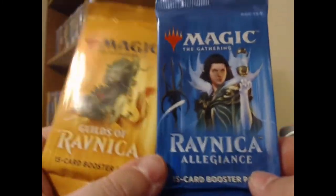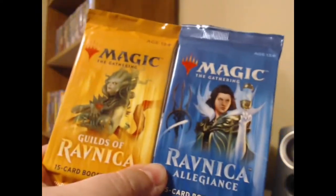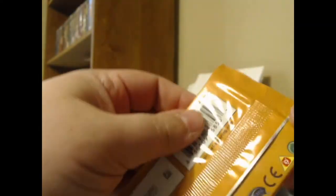I had a few Shocklands back in the day, but I very foolishly got rid of them, because Uncle Roundy is a big bowl of stupid smothered in stupid sauce. I had a Temple Garden, I had a Blood Crypt, I had a Steam Vents. This was before I knew about Commander, and before I knew the utility that Shocklands would have in Commander, and I just got rid of them. So we're going to take one shot from each of these sets and we're going to try to get ourselves a Shockland. There are cards that could be more valuable than a Shockland, and I definitely won't pitch a fit if we get one of those. But here we go — we're going to go ahead and open up today and see if we can't score ourselves a Shockland.